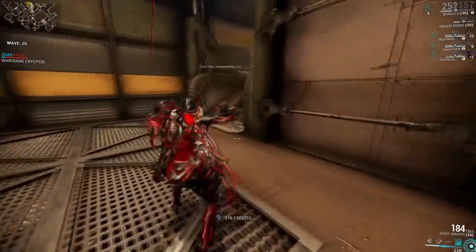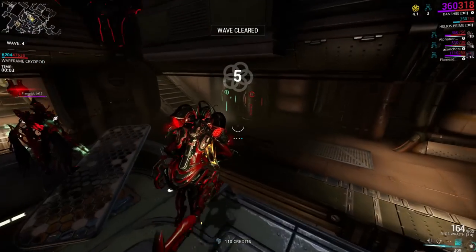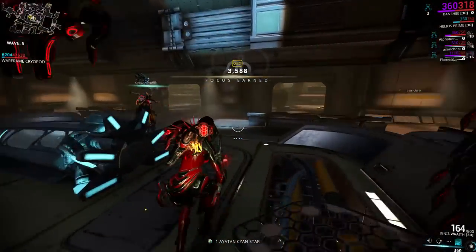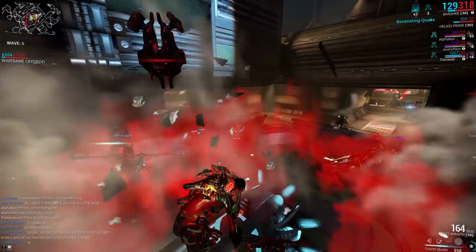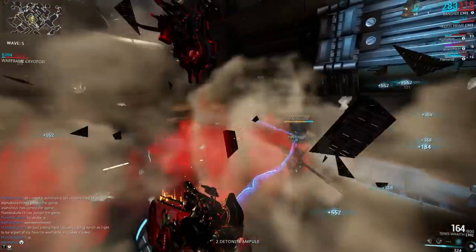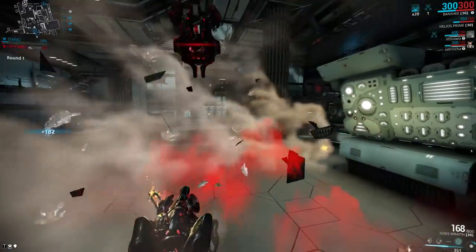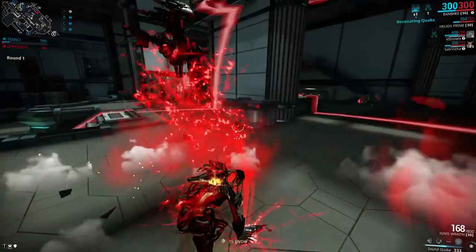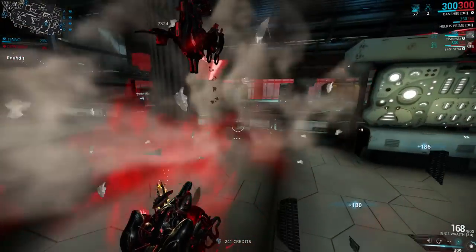Now why would you want to use this build? First of all, if you want to farm relics, going on Hydron with a quaking Banshee is one of the best things you can do. It's also fantastic for getting Focus if you have a lens on Banshee - if you don't, the majority of the experience is going to go to Banshee rather than your focus school. However this only applies to you, not your party members, so if you have a friend that needs to level something up quickly, just take them onto Hydron, have them stand to the side while you quake the entire thing and they'll be rank 30 in no time. If you're not a fan of Hydron and you prefer Xini, this setup is fantastic there as well - if you stand in the middle you can quake pretty much the entire tileset. You can quake for a bit to build 20 stacks, then stop, run around, pick up energy orbs, kill a few enemies, and start quaking again.